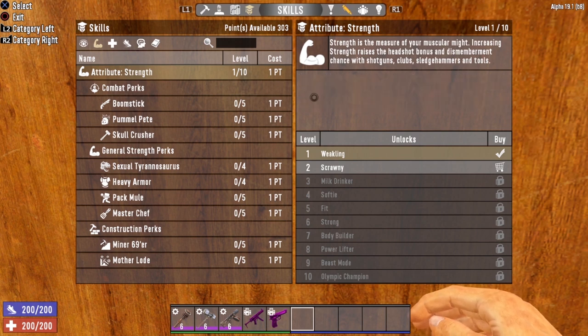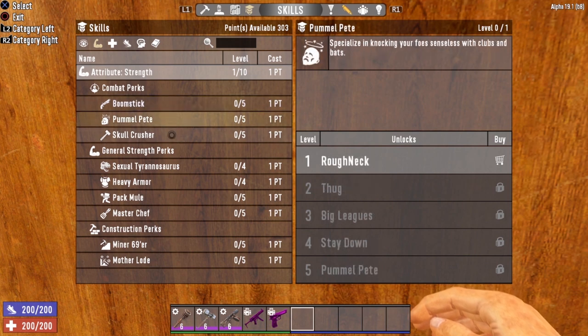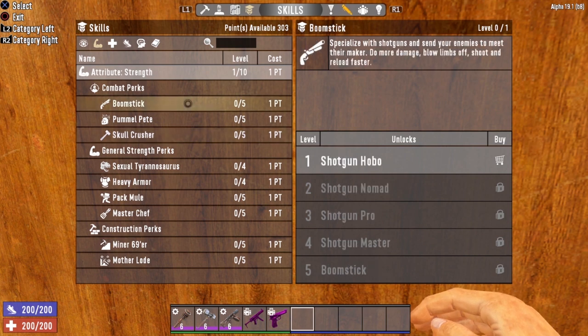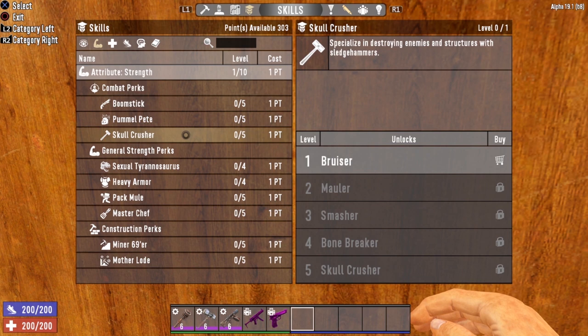Now let's take a look at the combat perks in the strength attribute. Strength governs three of my favorite weapons: Boomstick which covers shotguns, Pummel Pete which covers clubs, and Skull Crusher which covers sledgehammers. When creating any build, it's important to have a primary weapon and a secondary weapon. For a strength build, I would recommend one melee weapon as your primary and a shotgun as your secondary.